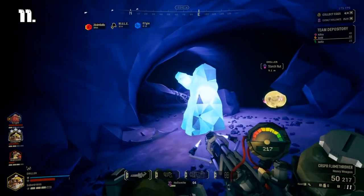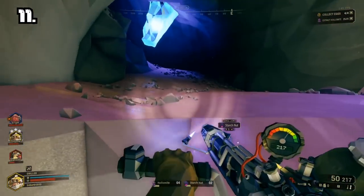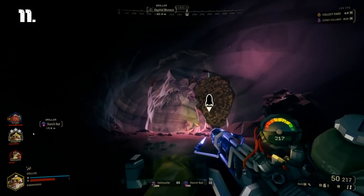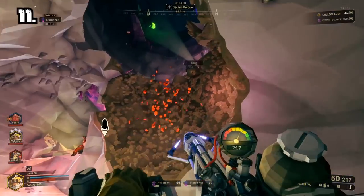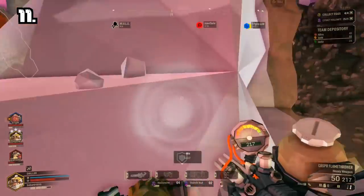Number 11: Make sure to pick up all plants during your missions. You can use them in the abyss bar to unlock new beers that will give you buffs for your next mission, like increased maximum health, lower pickaxe power attack cooldown, and reduced fall damage. There are many more.